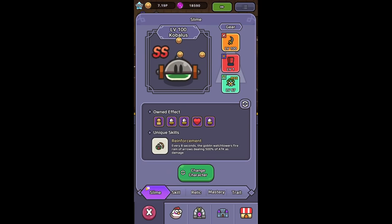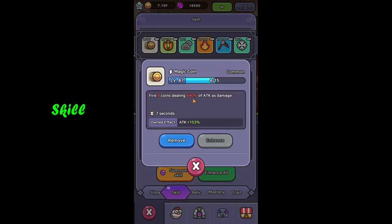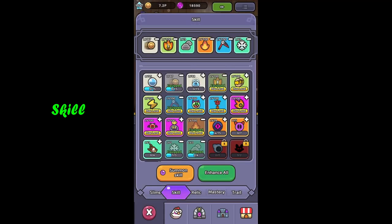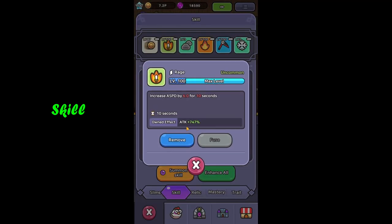Starting with the first category — skills. Magic coin is obviously the foundation of this build. I'm still using that very common skill as I believe it has taken me all the way from beginner to mid stages, and I still find it very useful. Then we've got rage, which gives us a great advantage when it comes to companion speed — this is directly linked with a relic you'll see later on.